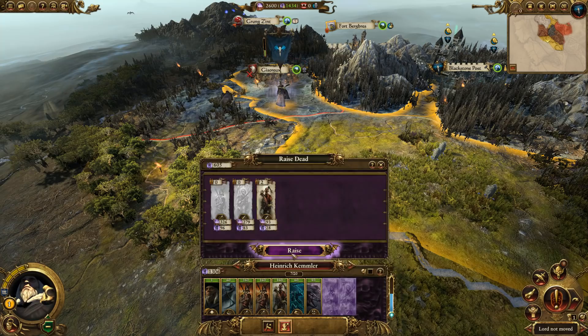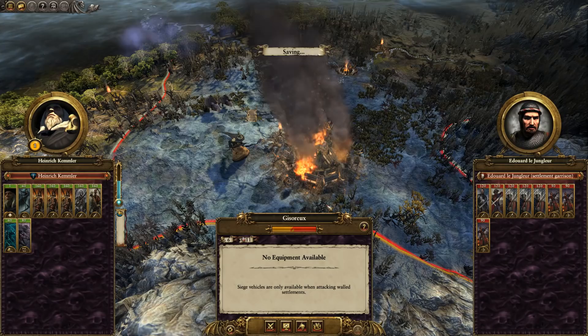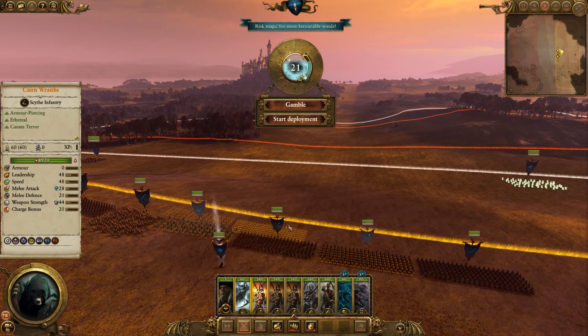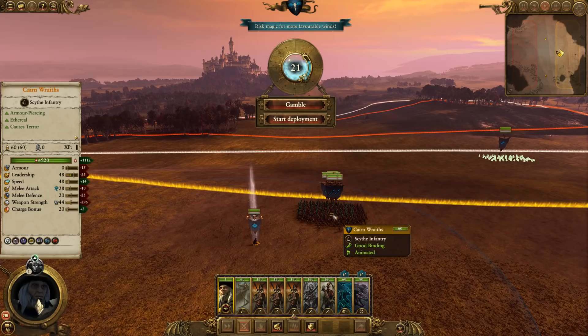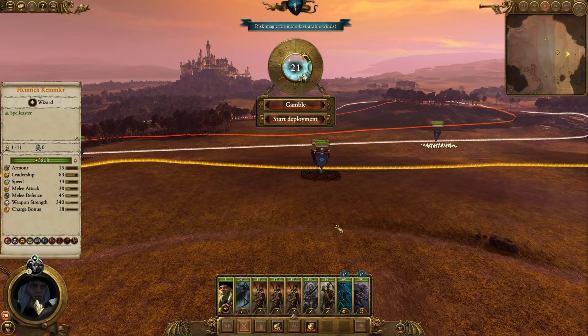Dwarfs are not fun for vampires to deal with due to their resistance to magic. You can get around it since they're still susceptible to winds of death, but dwarfs can recruit grudge throwers, iron drakes — anything that'll make your units melt away. So taking them out early is very important. What we want to do straight away is raise the dead, get skeletons — not zombies — and then make an attack on Jisero. We're not going to occupy the settlement, just sack it. We won't be able to hold it.